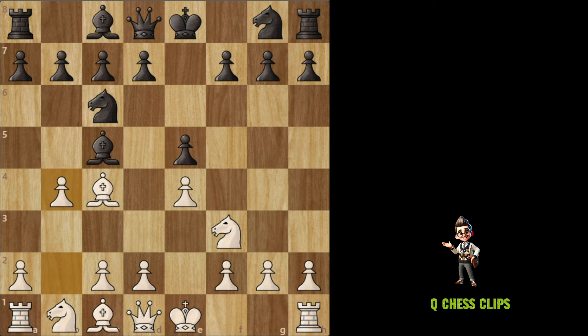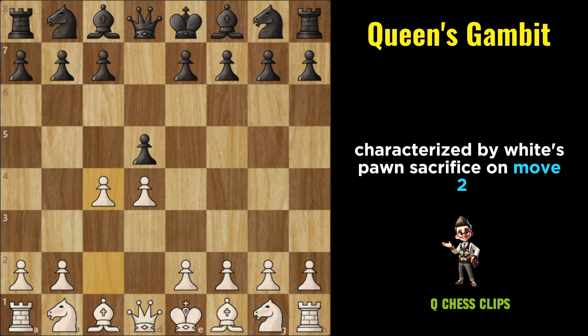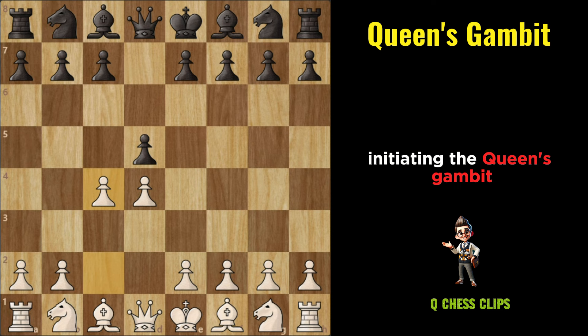Queen's Gambit: The Queen's Gambit is one of the oldest and most respected openings in chess, characterized by White's pawn sacrifice on move 2. It begins with the moves D4, D5, C4. With C4, White offers a pawn sacrifice, initiating the Queen's Gambit. Let's discuss some of the variations of the Queen's Gambit.